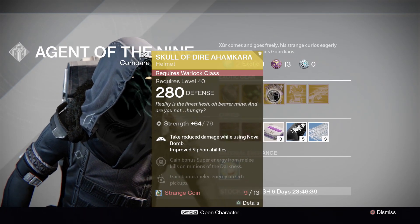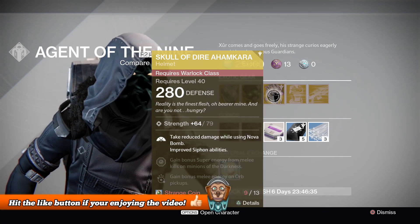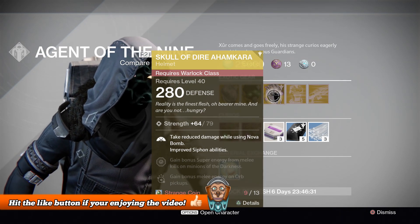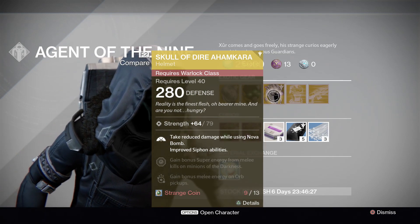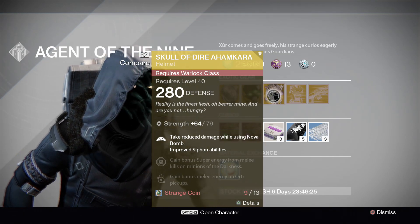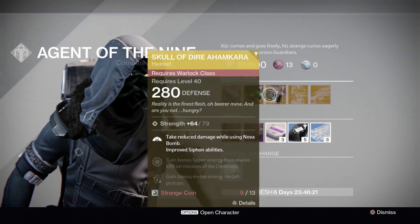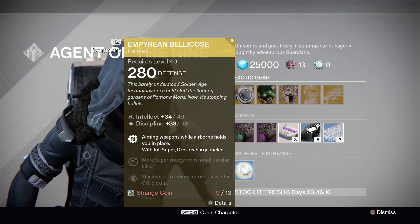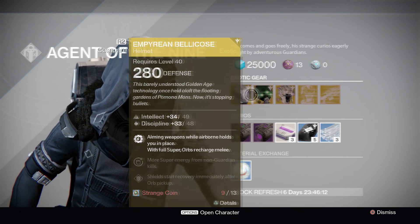And then for the Warlock is the Skull of Dire Ahamkara, and it has 79 strength. It says take reduced damage while using Nova Bomb, improved siphon abilities, gain bonus super energy from melee kills on minions of the darkness, and gain bonus melee energy on all pickups. All three of these will cost you 13 strange coins. I do recommend buying the Imperium Bellicose — it's a very unique perk — so if you Titans out there aren't sure, I recommend 100% buying that.